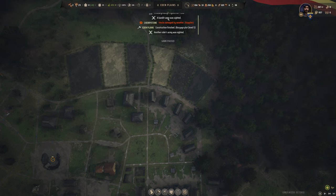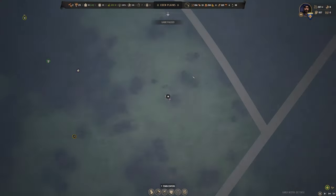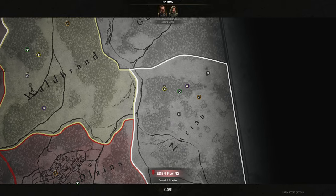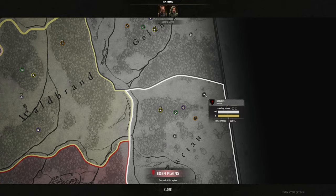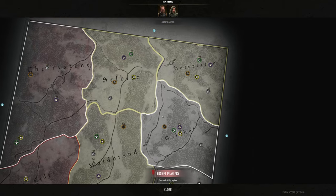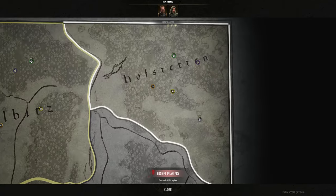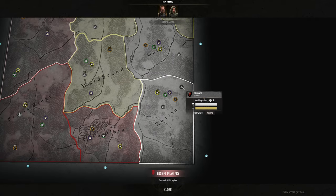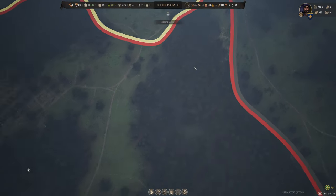A lot just happened — a bandit camp was sighted, stocks were damaged by weather, and construction was completed on a burgage plot. Let's go see where that bandit camp is. Wow, it's close by, just the next zone over — brigands are there. The other army is spotted as well, up in Hofstetten. That's going to be a race — we've got to get to that brigand camp. Let's rally the troops.